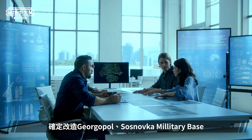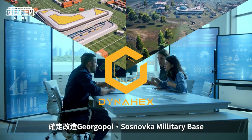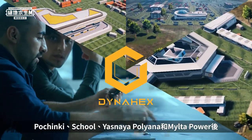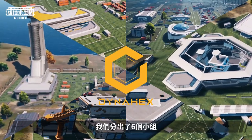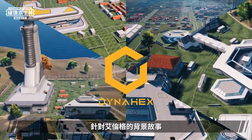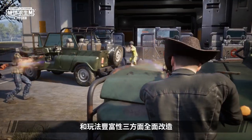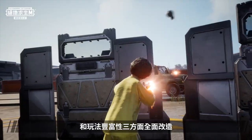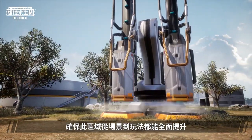Creating the future. After deciding to redesign Djurgopol, Saznovka Military Base, Pochinki, School, Yasnaya Polyana, and Milta Power, we split into six teams to focus on the background story of Erangel, missing features that can be supplemented, and gameplay depth as the three main areas of change to ensure holistic improvements in all aspects, from the map to the gameplay.